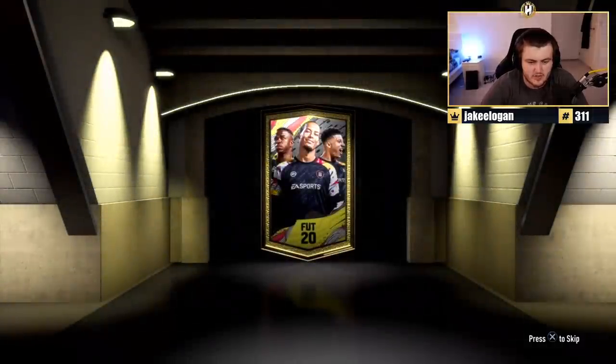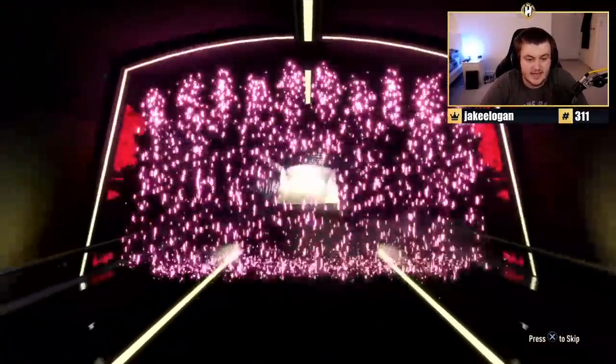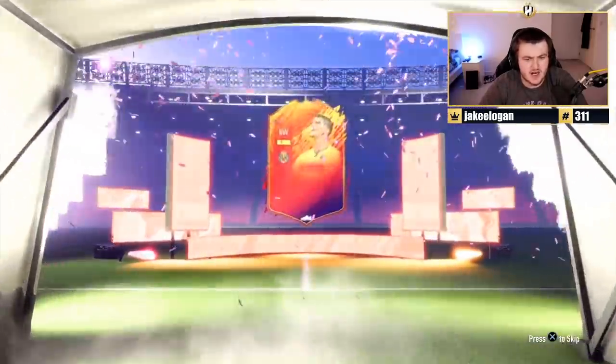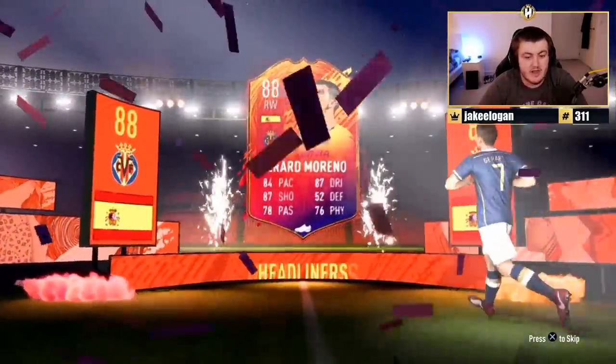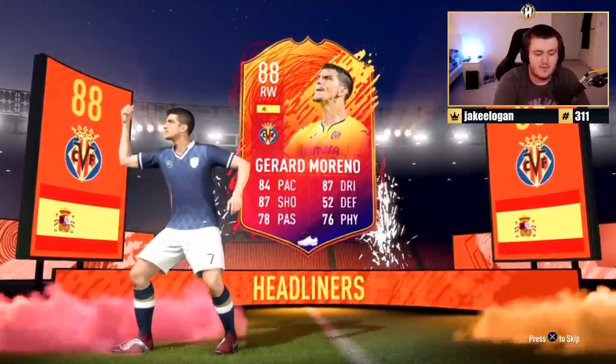We've got Rubens' pack now. I don't remember who we got him last time, but I think it was pretty decent. Let's see another shapeshifter - we've not seen that many, I think we've only seen one so far. It's going to be another headliner. Spanish this time. Right wing - Gerard Moreno. That's not too bad, actually. I think he's 88 rated. Not too bad.